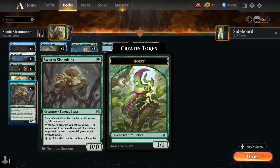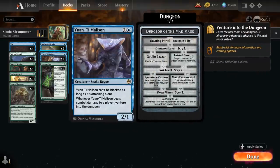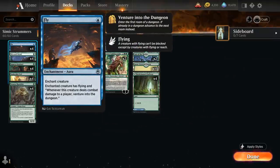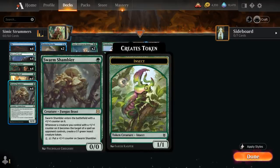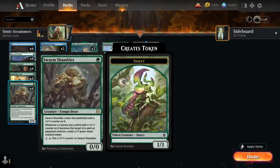The Shambler's ability is also quite synergistic with Snakeskin Veil — a one-mana instant that puts a plus one plus one counter on a target creature we control and gives it Hexproof until end of turn. That's a great way of protecting one of our key creatures like the Malison, or a creature that has Fly on it. By having the Shambler in the same deck, we can pass the turn with one mana available, and if the opponent plays a removal spell we can cast Snakeskin Veil, and if they don't we can still use that mana to grow the Swarm Shambler.